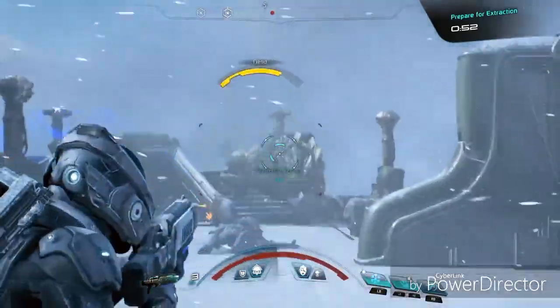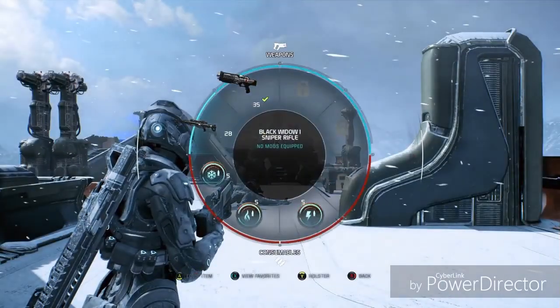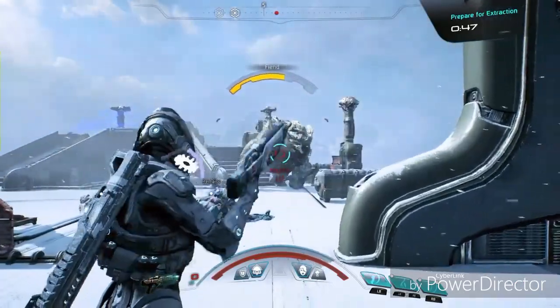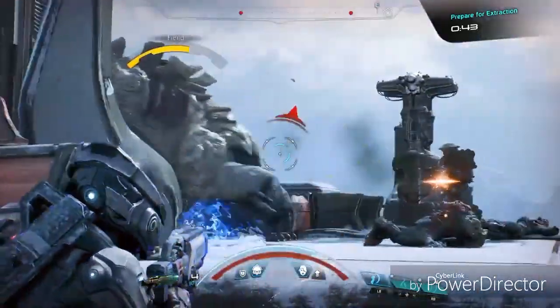It looks like the fiend has taken an interest. I'll do what I can from a distance before switching to my third favorites loadout — one that emphasizes ranged biotic abilities such as Backlash and Shockwave, as well as Flamethrower. Let's see if we can find a better vantage point and stall the fiend's approach.